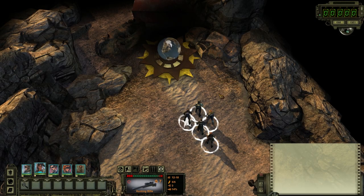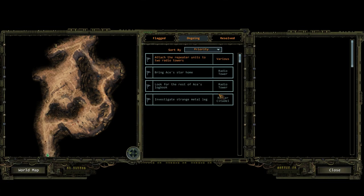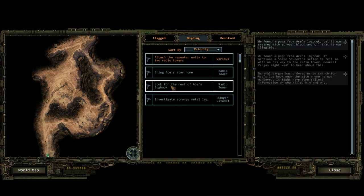Welcome back to Wasteland 2. We just finished exploring the area where Ace was killed. We managed to get his star to bring home. We also found the strange metal egg from the synthetic that killed him, which we need to bring back to the Citadel to research. And apparently we need to look for the rest of Ace's logbook. I'm not sure if I perhaps missed one of his notes, or maybe the rest of his logbook is actually somewhere else.